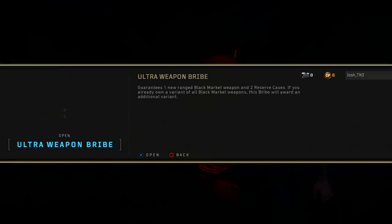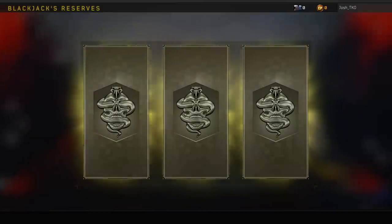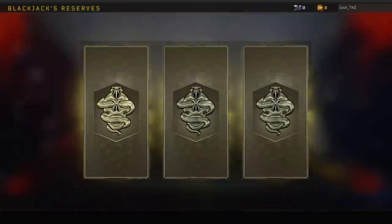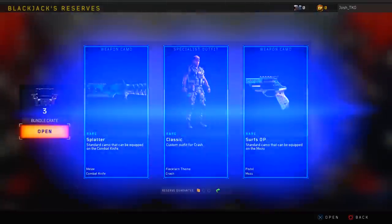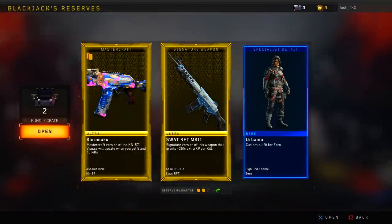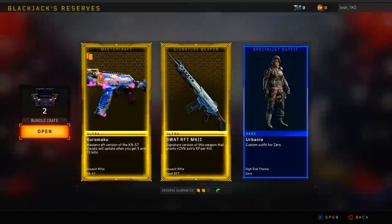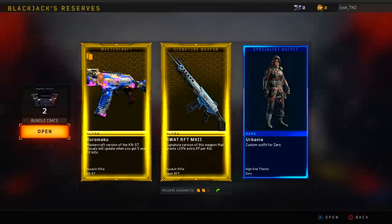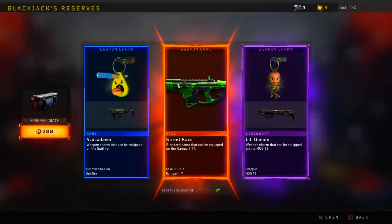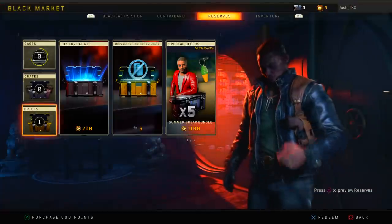Alright, there's the Bribe. Let's open up the crates first — I don't want to get into the juicy stuff just yet. We got Hooligan, a little epic skin. A little ray for the Paladin. I'm not going to get many dupes on this account because I don't really have that much stuff. Afterlife for the Kashka. We're just going to zoom through these. Dynasty. We got a Combat Knife Camo. We got the SWAT and the Kuro Maku — I definitely said that wrong. I already had that, but that's a really damn good drop. I got the SWAT, so that's one weapon I won't be getting in my weapon bribe. That was actually a really good drop — I've never seen two Epics or Legendaries like that.